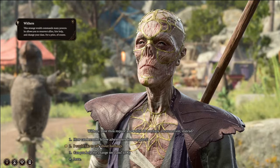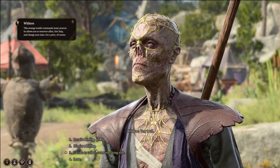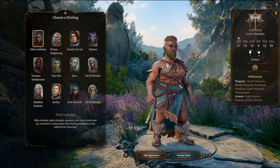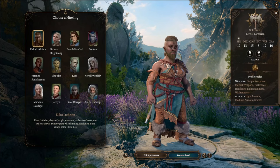To reset your levels, you can pay him 100 gold to change your class. But what we're going to do is get ourselves a hireling. With the hirelings, it doesn't matter who we pick, what we do, or what we change them to — because we're never going to use them. We're just going to leave them at our camp to keep leveling them up.